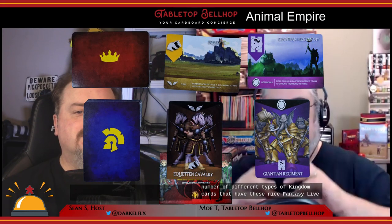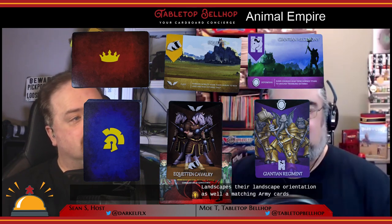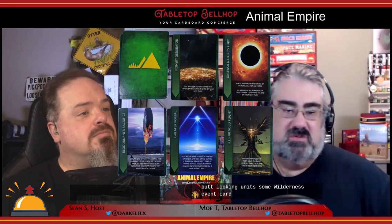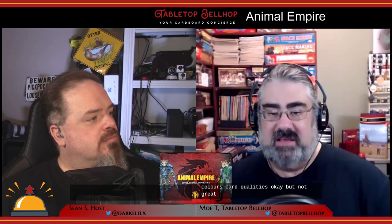As for the cards, there are several types: kingdom cards with nice fantasy landscapes in landscape orientation, a matching army card for every kingdom showing some great-looking units, wilderness event cards with nice artwork and text, and crown cards which are just eight different colors — pretty boring. Card quality is okay but not great. The printing looks great, but the cards are a little thin, and every card out of the box was slightly warped.